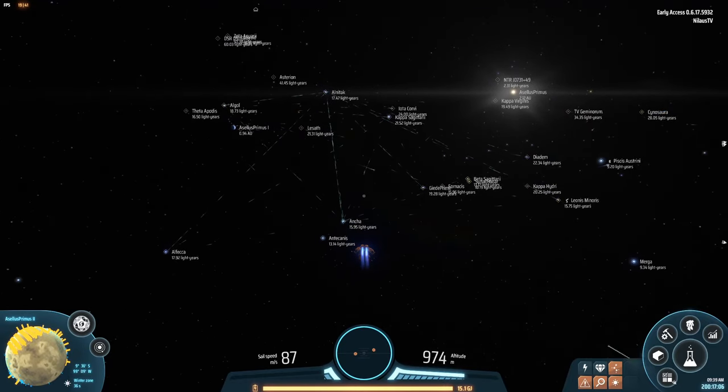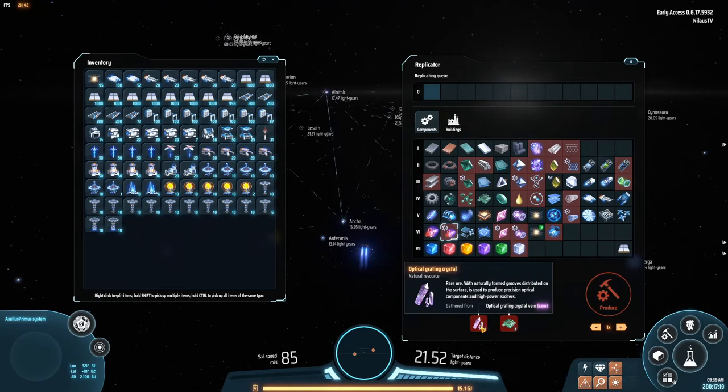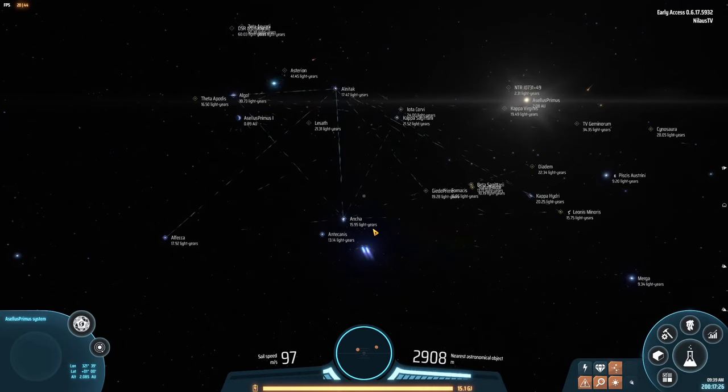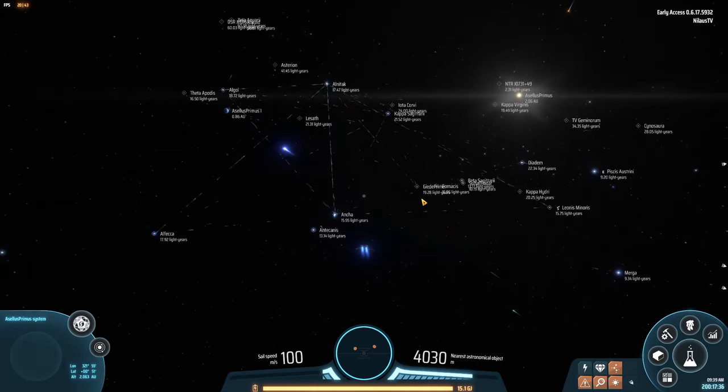Looking at some of the key points: we're starting with Kappa Satchitari, our home world. We went to Iota Corvi — this is where we found our first crystal, the Optical Grading Crystal, one of the first rare resources we found. We went to Anka, where we built our subscribe sphere. The algal system is where we find our organic crystals. Kappa Hydre is where we got the oil, Gidi Prime is where we have our science, and Alfrica is where I've set up a massive iron mining operation.